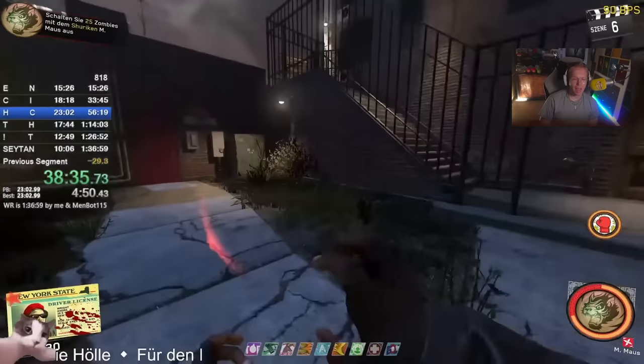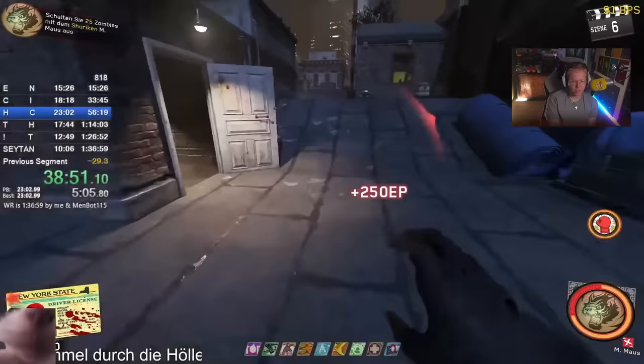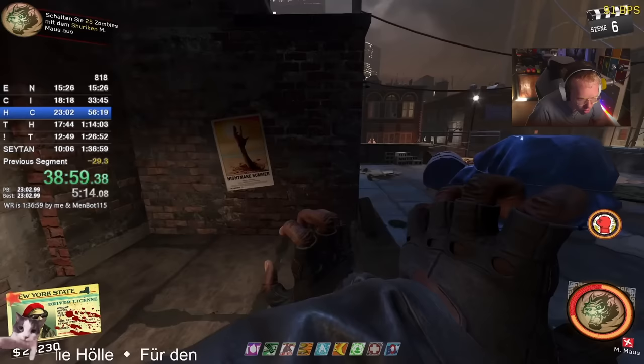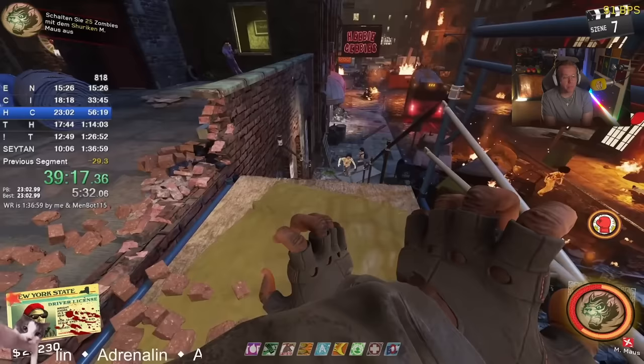This will obviously be the most impressive speedrun because there is just an infinite amount of things to do. He's doing a step now where he has to look throughout the entire map and shoot five symbols in a row. This step makes me want to rip my eyes out — there are like 20 plus spawns for this. This is almost as bad as the Blood of the Dead bird step. He's shooting these spawns without even looking at the symbol half the time and he's probably going to do this step very quickly. The spawns for this are just a nightmare.